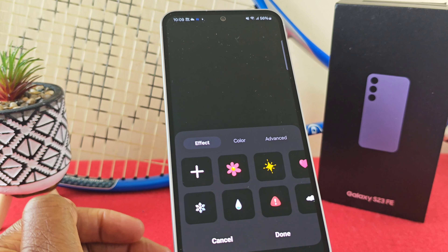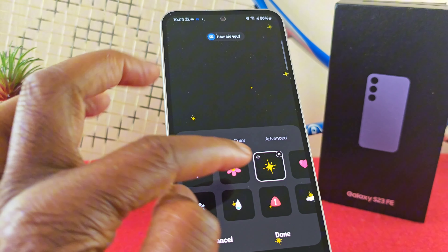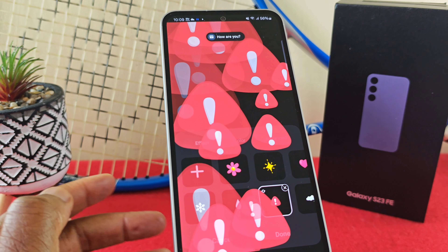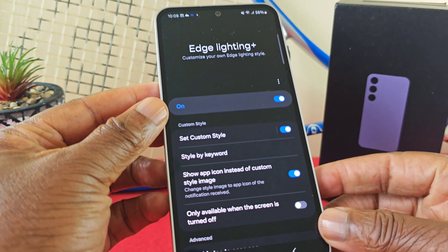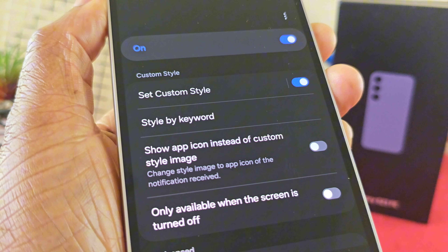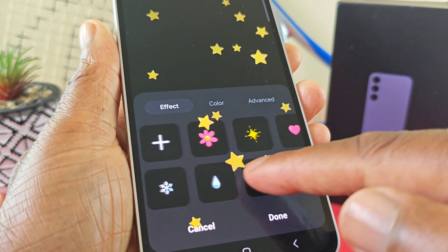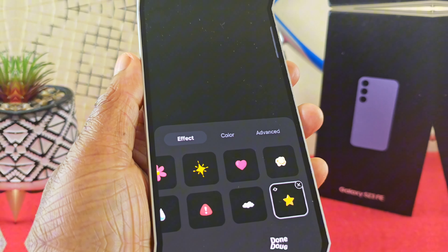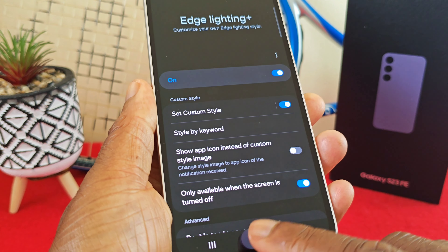If instead you don't want the app notification icon on your lock screen and you want one of the custom style animations to appear, just go back and disable the 'show app icon' option. Once you do that, you will get one of those custom animations as your notification style instead.